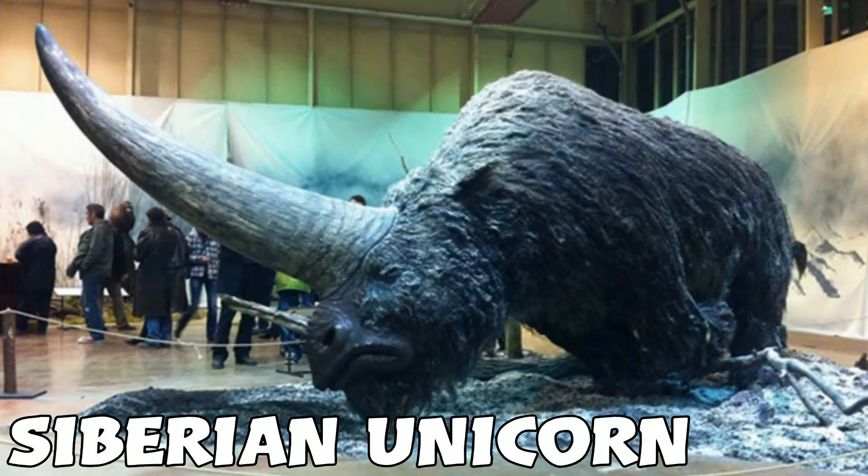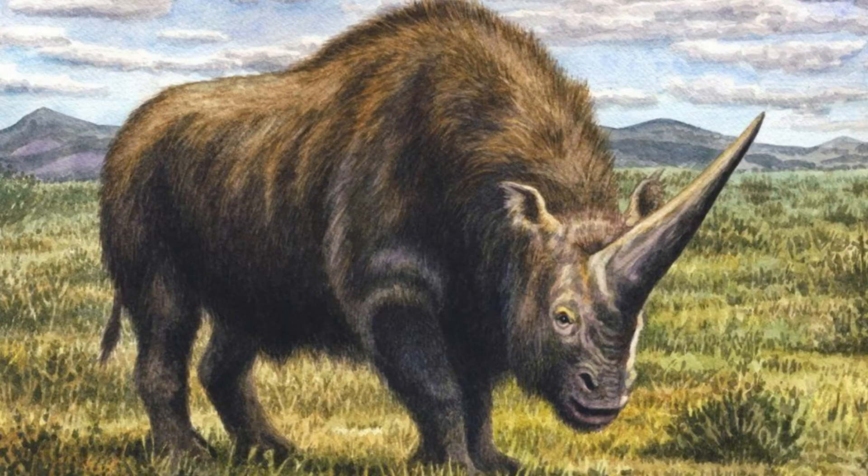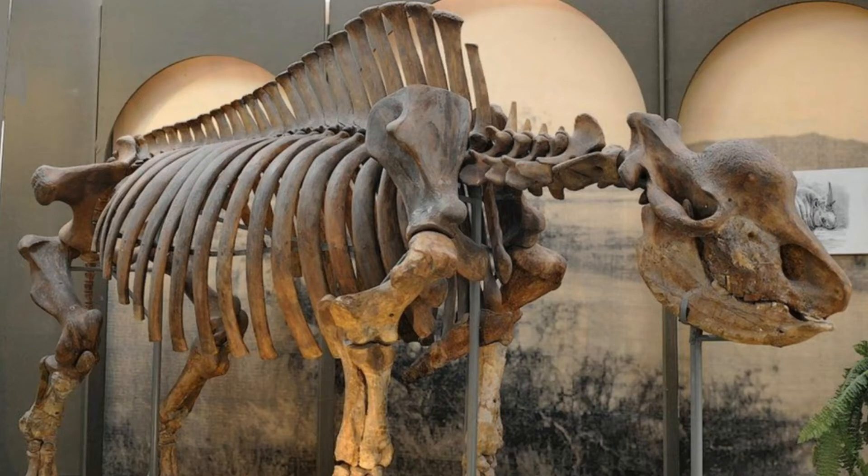Number two is going to be the Siberian Unicorn. It's kind of an interesting name but it actually looks really cool. It's a massive rhino-type creature — it'd probably be bigger than the woolly rhino, maybe up to mammoth size. It has one massive horn on the front of it, and it would definitely be cool — way better than the woolly rhino in the game.